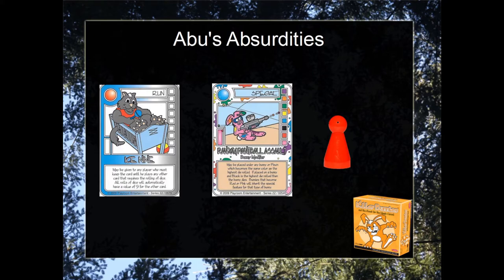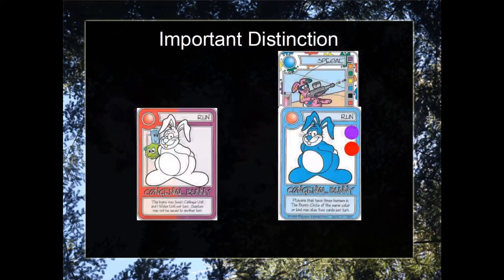This combo features Ice Nine and Random Paintball Salt. Before we can discuss the combo, we need to discuss an important distinction. The bunny on the left is what we call a half-color bunny — it is half-red, half-violet. The bunny on the right has just been affected by Random Paintball Salt, where violet and red tied for the highest, and is considered a multicolored bunny — that is, it is fully red and fully violet.